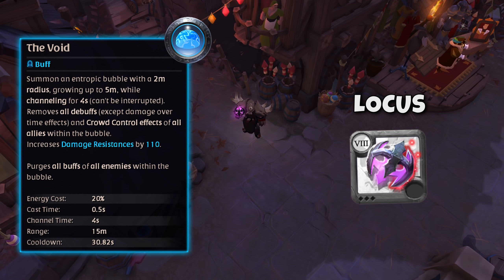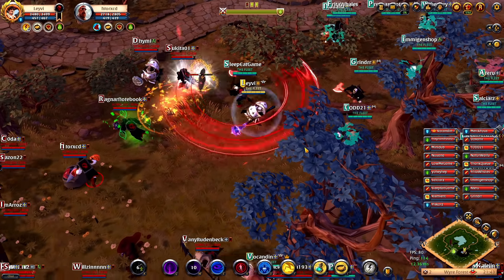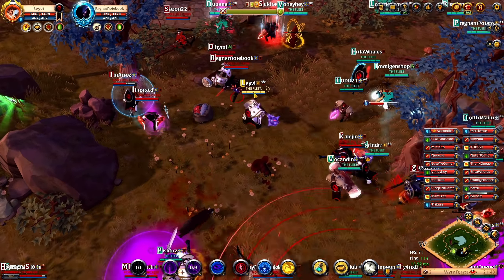Within the bubble, all debuffs and crowd control effects that affect your allies negatively are removed — the only thing that isn't removed are damage over time effects. Whilst cleansing your allies from debuffs and CC, you also give all of your allies within the Void a resistance buff which makes them noticeably more tanky. And not only does the Void affect your allies, it also affects the enemies: all enemies that enter the bubble have all of their buffs removed. Everything together makes the Locus and its ability a very strong ZvZ weapon.